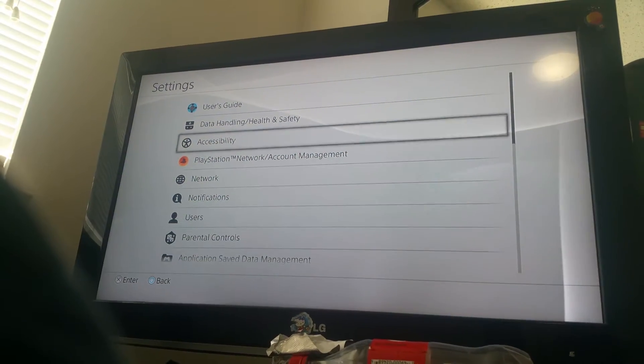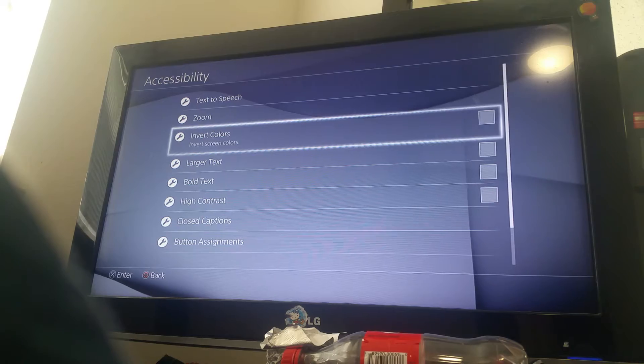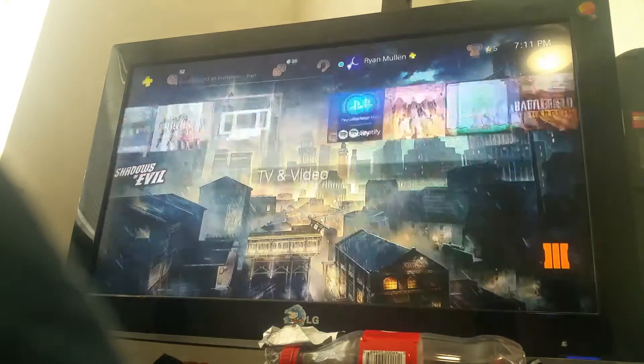Alright guys, so what you need to do is you need to go to Settings, then Accessibility, and then you press Invert Colors. See, now it's all normal.